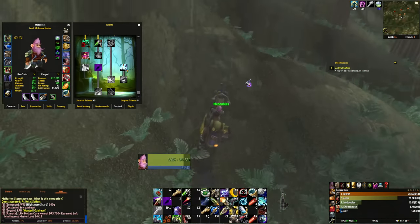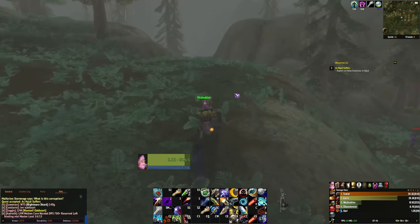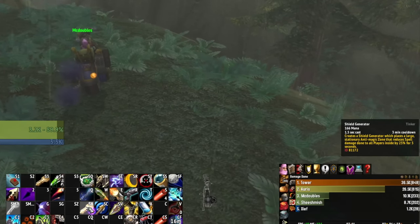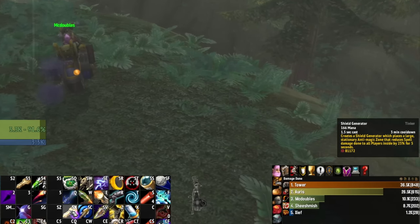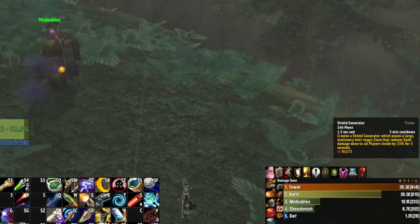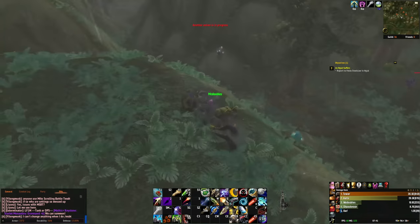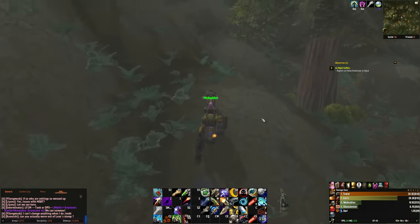I got a new ability called Shield Generator — 3-minute cooldown, 1.5-second cast, creates a zone that reduces spell damage to all players inside by 25%, but only for 5 seconds. It's basically anti-magic zone like DK's AMZ, but with a cast time. Honestly, the 5-second duration looks a little underpowered to me, but we can't really know without real PvP. There's also My Greatest Invention coming at level 60, which I think is a haste buff. But for now, we do the Hyjal stuff.